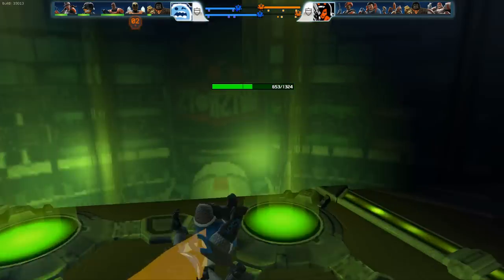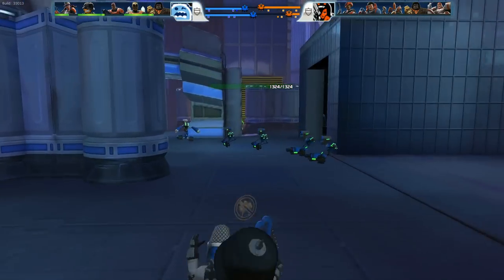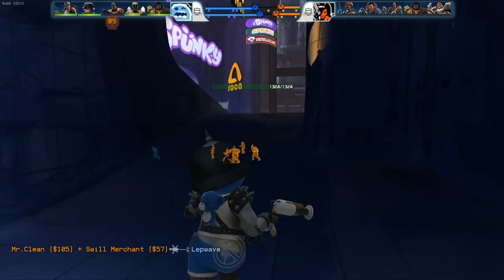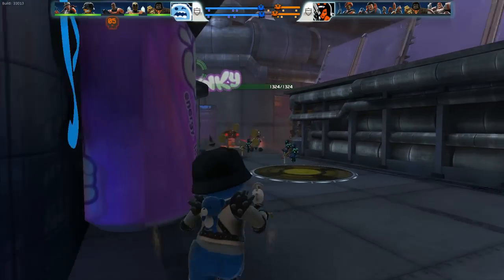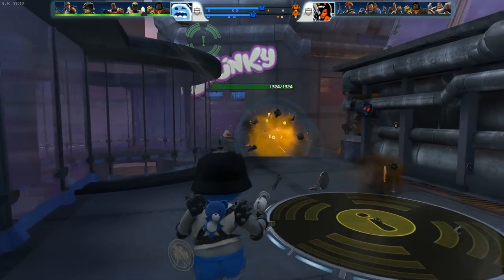We decide that while we had a good teamfight in the bottom there, it was too early to make it a decisive fight for the Annihilator. So we decide to go ahead and start going for their towers instead of dedicating to the Annihilator. I think it works out in the end — I see them all down there. I checked their turret, and right now it's pretty pushed up there, so we decide to go for that. Let them set up for the Annihilator if they want to — we'll take the turret.